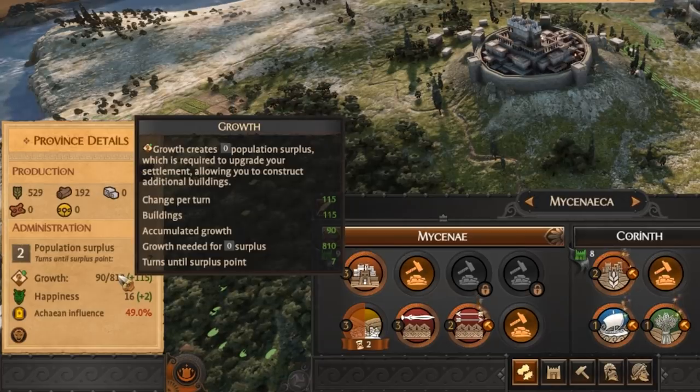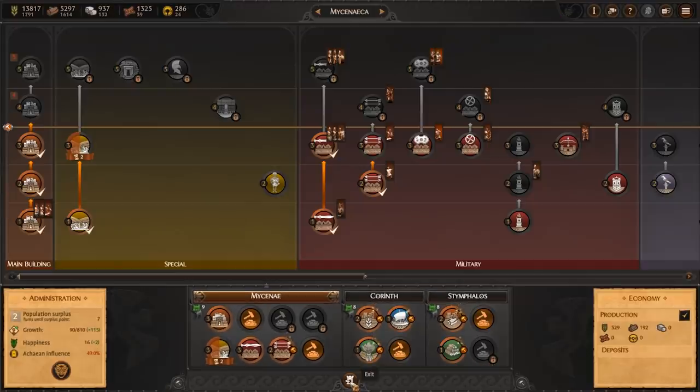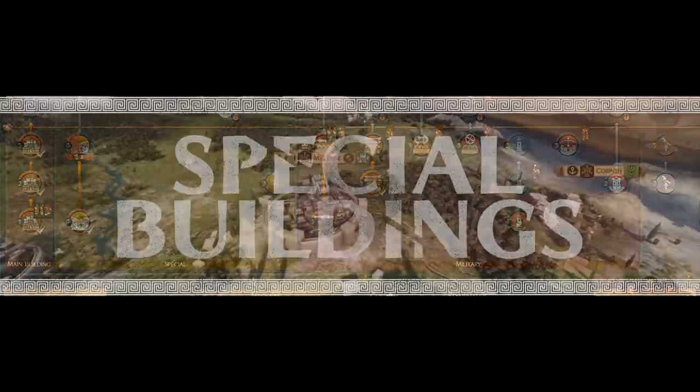All your other buildings will be restricted by the level of this building. Going into your building browser, you can see what level your main building will have to be at to construct or level up any other buildings.